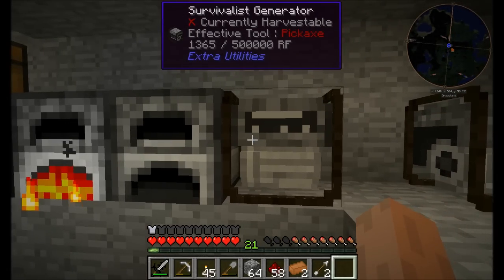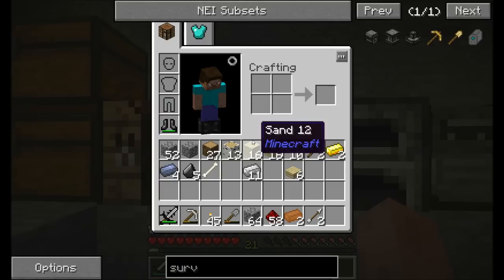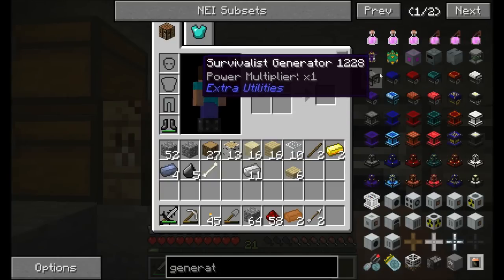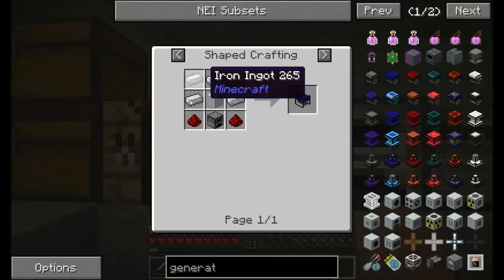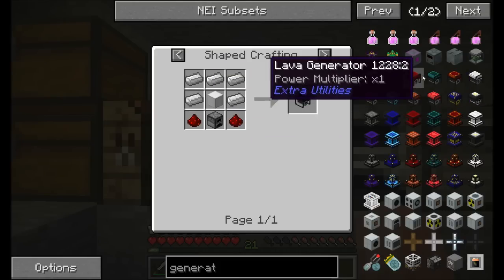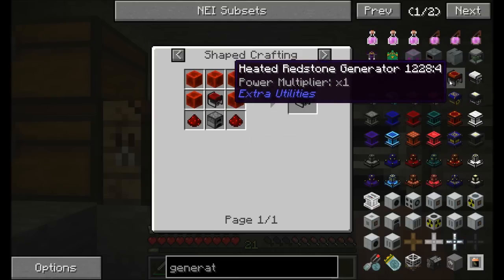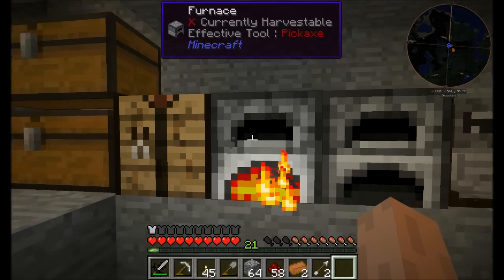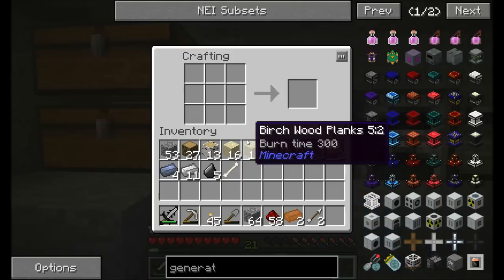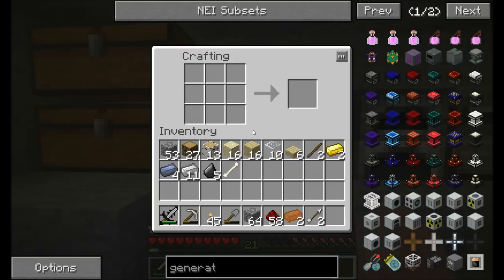They cost you like two pieces of iron and some cobble, so what do you expect? There are definitely more advanced generators from Extra Utilities available. The furnace generator uses a lot more iron, and we can also get power from lava, ender pearls, redstone, and all kinds of other stuff, which we'll get into later on. Now we're generating power, but I'd also like to be able to store it.